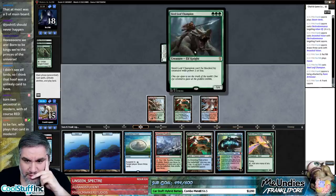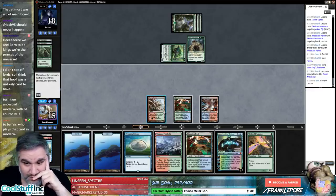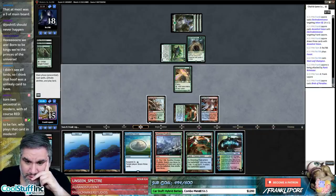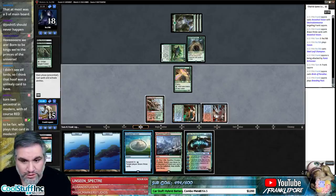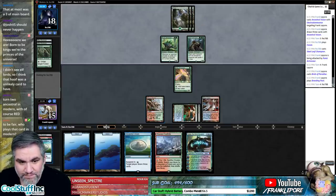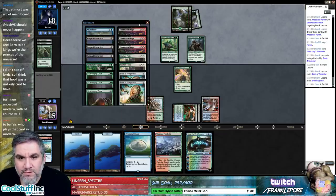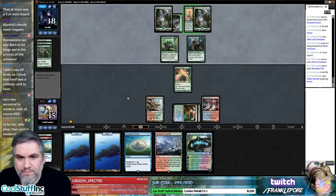Jace dies no matter what — I guess we could bounce this and that's about it, that's pretty brutal. Let's play a Bird, let's play a Breeding Pool. I don't think we're going to have four turns so we're more likely to draw another Electro Dominance or one of the As Foretolds — I think there are three left.